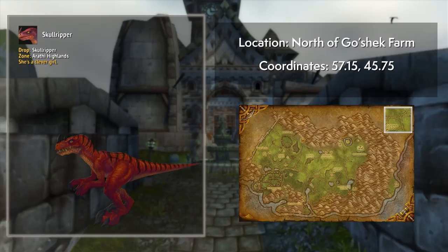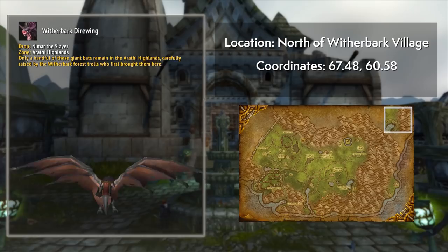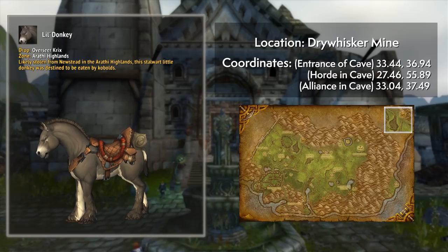Players of either faction have access to the Swift Albino Raptor from Beastrider Kama, Skull Ripper — an unarmored, unsaddled red raptor which requires killing Skull Ripper herself — and the Witherbark Dire Bat used by the forest trolls, obtained by killing Nimar the Slayer. Finally, there's a little donkey you can save from being eaten if you kill Overseer Kirix and are lucky enough to have it drop. Try to make clearing these rares part of every warfront cycle.